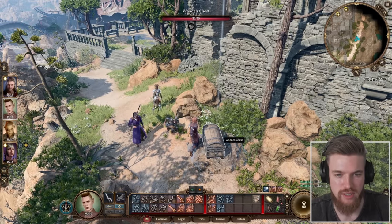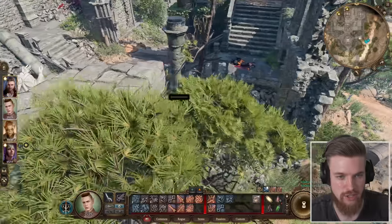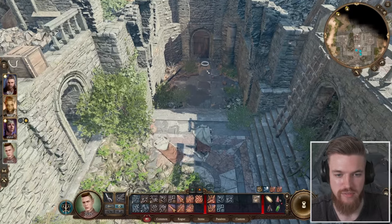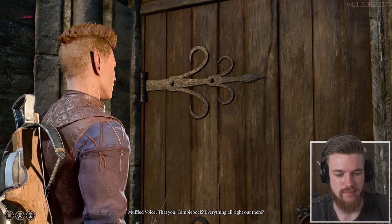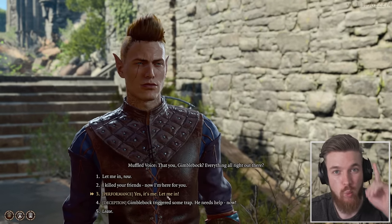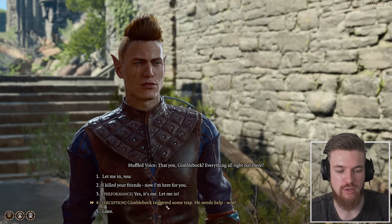Inside the chest: some gold and grease. Loot is random for everyone though. Now, the second method of entry is to come to the main door and pass a skill check. You can do a performance check — 'Yes, it's me, let me in' — or you can deceive him: 'Gimbal block triggered some trap, he needs help now.' This requires a high speech skill to work.